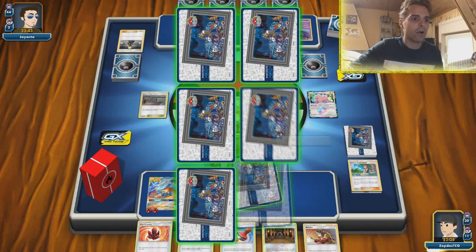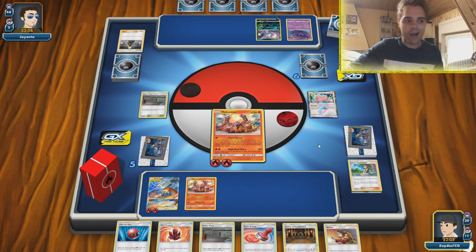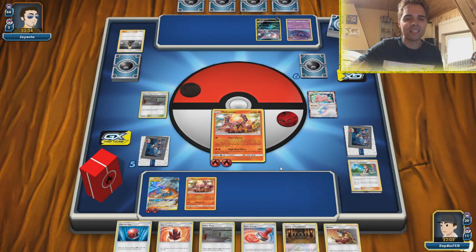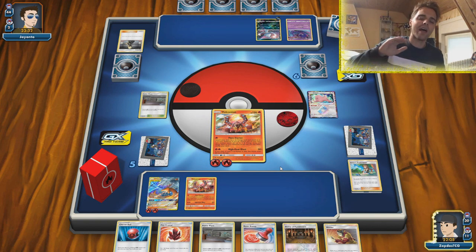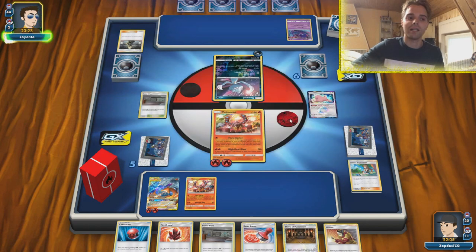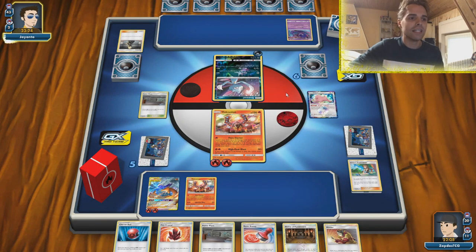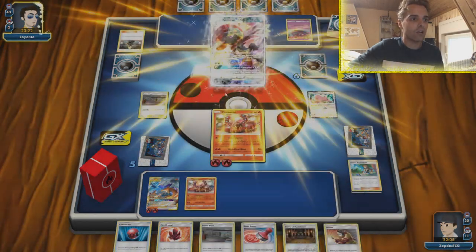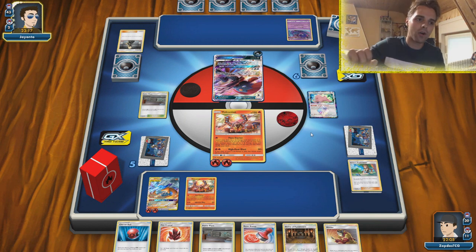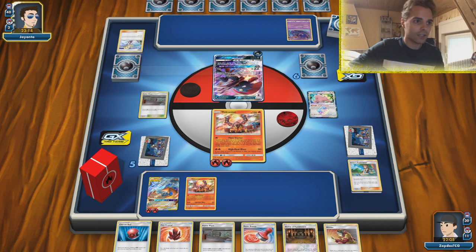Here comes the High Heat Blast, dishing out enough damage to knock out this Ditto — so we're already ahead on prizes. We get Cherish Ball and finding another Reshizard could help out. We have access to the Double Blaze GX, but I'd rather save that to knock out a big Darkrai and Umbreon. So even if our Volcanion goes down we can set up another one, let it get knocked out, and just set this guy up. He only has Weavile out, but Shadow Connection does not work with the Power Plant, so at least we have that going for us.